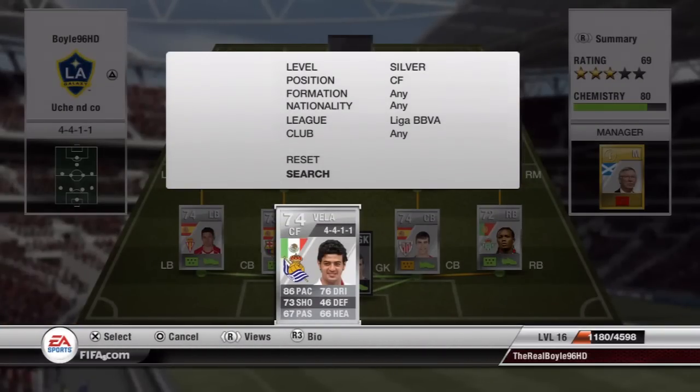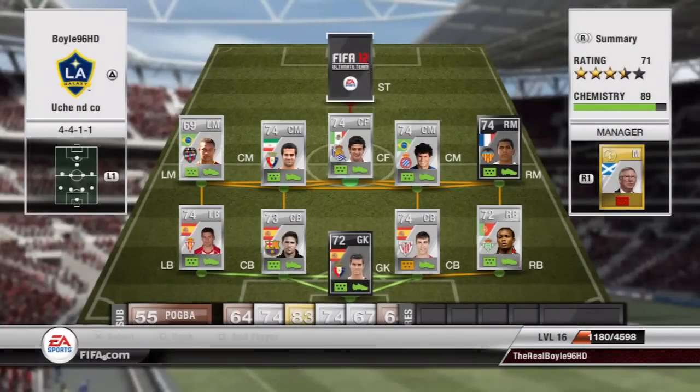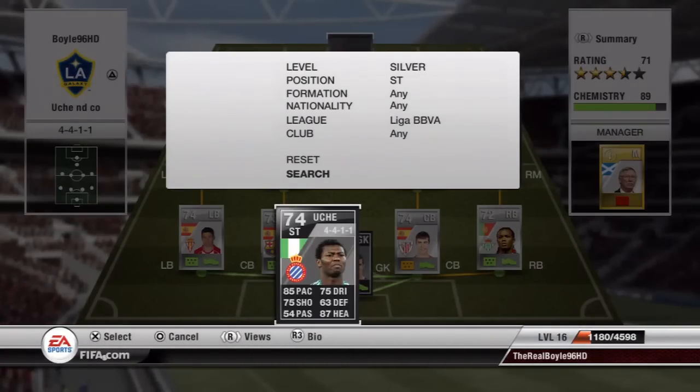The centre forward is the absolute beast Carlos Vela: 86 pace, 73 shooting, and he's an absolute tank. So please do put him in this team — he really does make a big highlight of it.